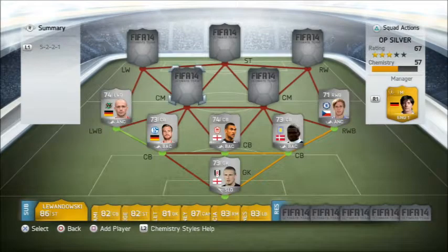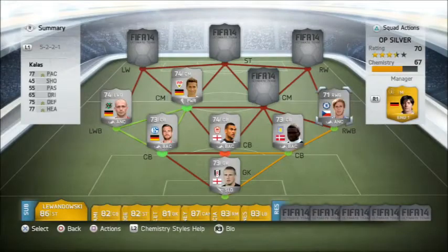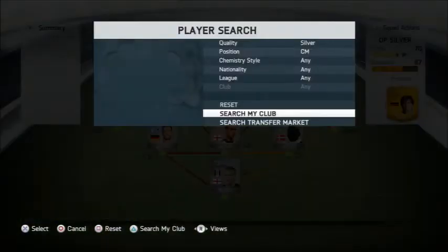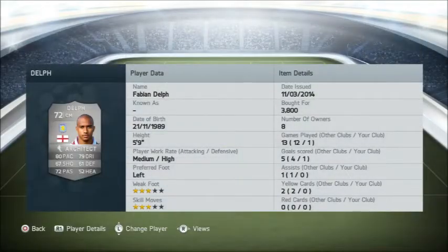Now in the centre mid we have Leitner and Fabian Delph. Delph has got Architect chemistry style on him. 5 foot 9, medium to high work rate, so he's going to be a defensive holding midfielder. Going for 3,800. 3 star weak foot with 3 star skill moves. 80 pace, 67 shots, 72 passing, 79 dribbling, 61 defending, 52 heading, 72 overall.